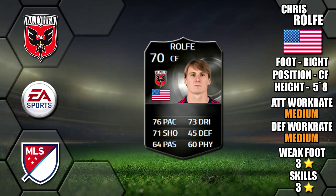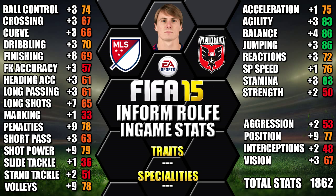Looking at his in-game stats, his standouts are 86 balance, 86 jumping, 83 agility, 83 stamina and 79 shot power. We've also included all the upgrades over his non-Informed as a comparison, so you can see each individual stat upgrade across all of his stats.